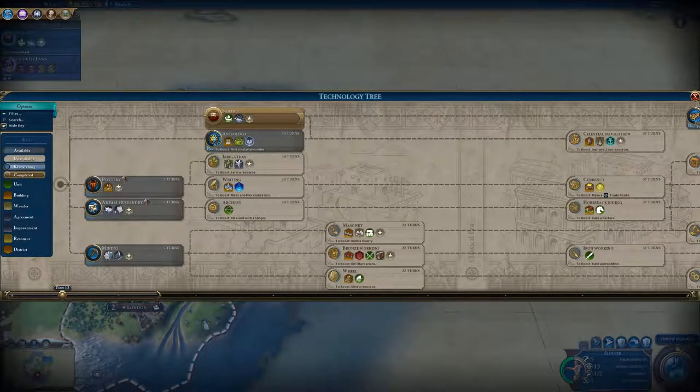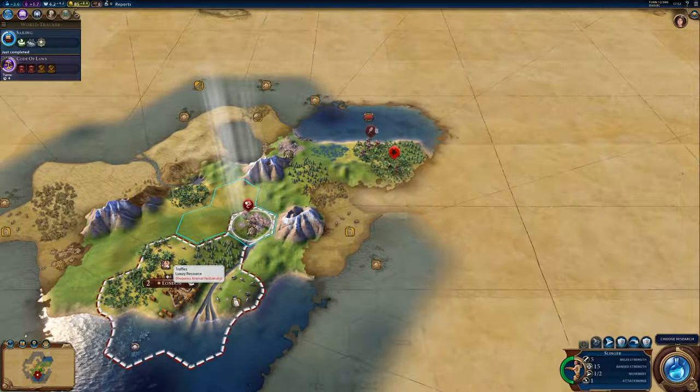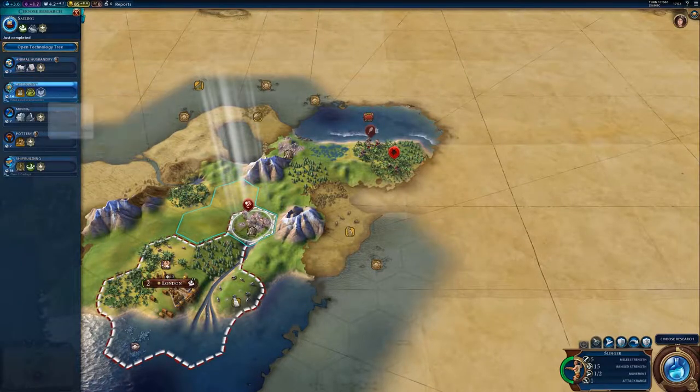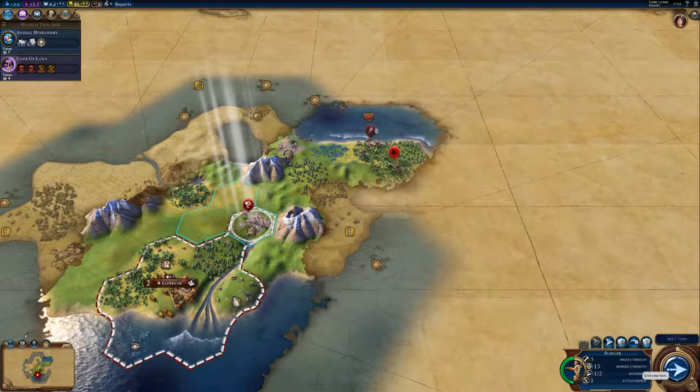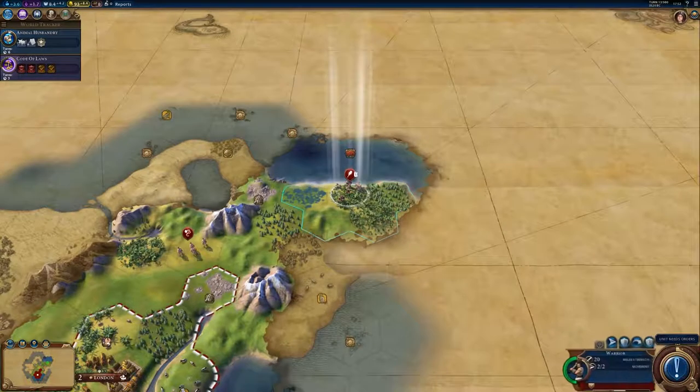Research wise, we've got our sailing boost, we've got nothing else boosted so far. What have I got map wise? I've got mining or animal husbandry I suppose. I've got stone and I've got truffles. Do I want the luxury or do I want the stone? I'm going to get the luxury I think, so we're going to get animal husbandry. Let's see if I can get my slinger into this fight. It's a barbarian scout, so it shouldn't be too much of a threat.